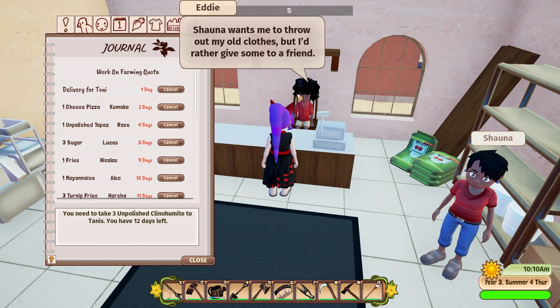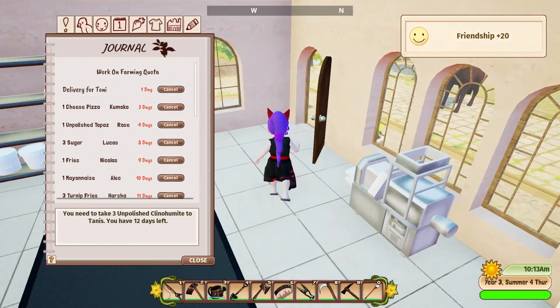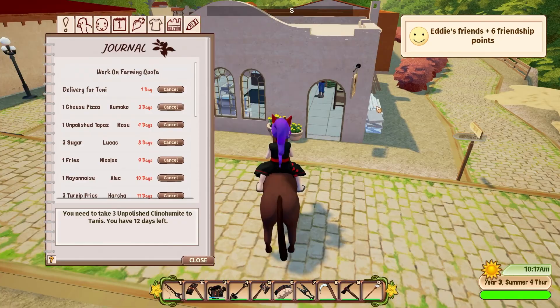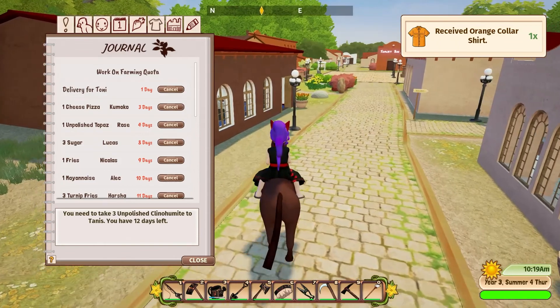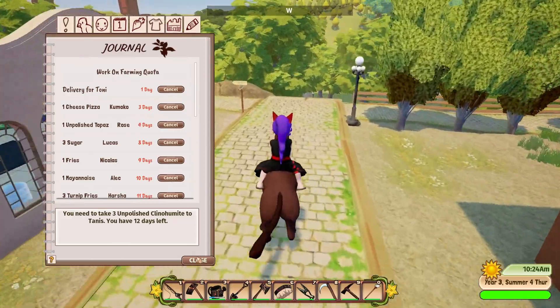Oh, you're back already! 'In return you can have this - Shawna wants me to throw out my old clothes but I'd rather give them to a friend.' An orange collared shirt - I'll have to shovel that into my wardrobe. All right, I think I'm now going to head down to Spoonie Island.